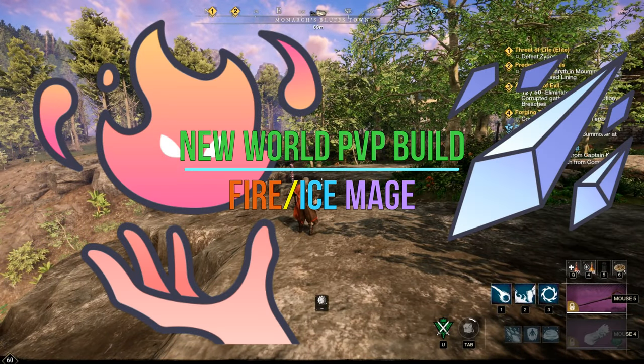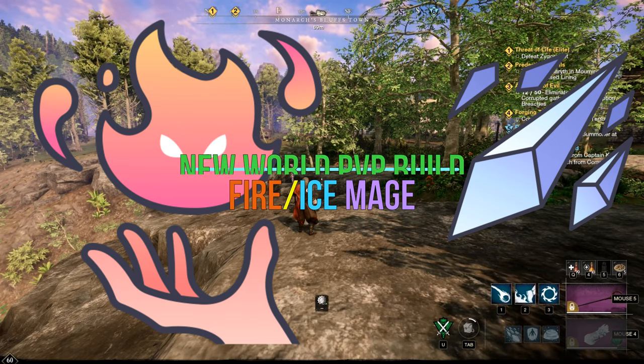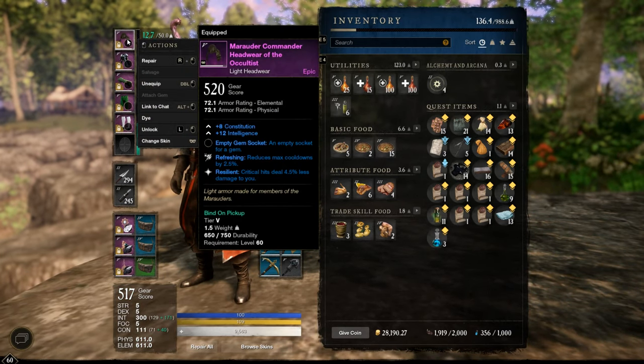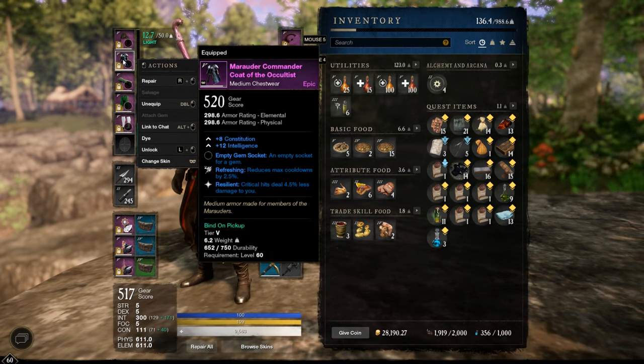What is up YouTube, Luca here with another PvP build, this time with my fire and ice mage. Let's get straight to the build. I'm using the Commander set, four pieces light armor and one piece — the chest — in medium armor for extra resistance.